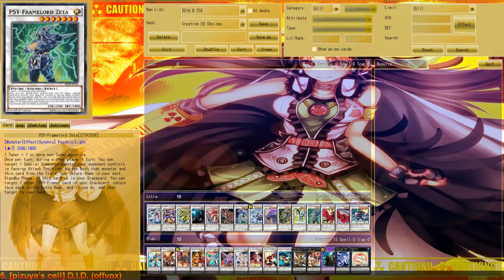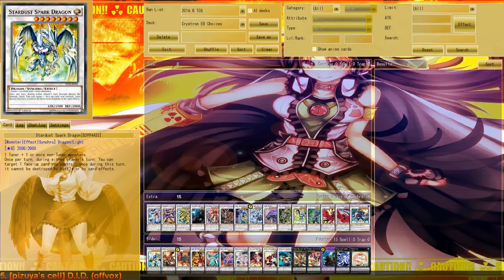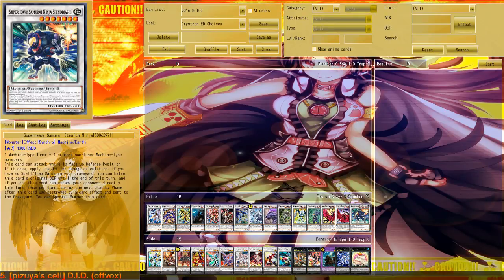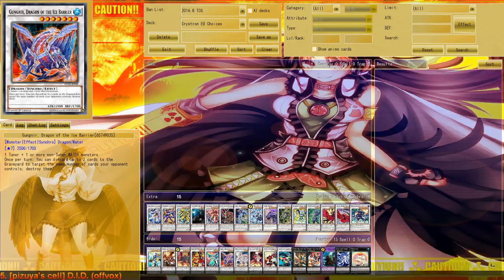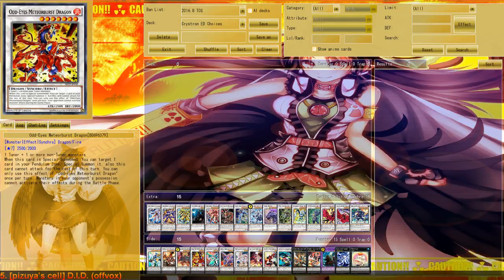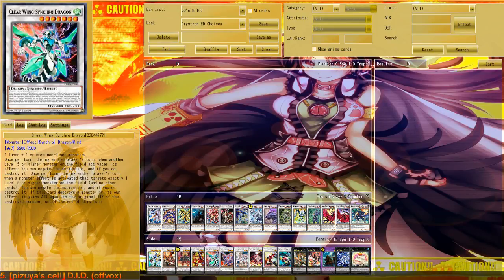Next up we've got Cipher Lord Zeta as another replacement for level 7 Synchros in general, if you cannot afford Black Rose cards, but also as a replacement for Omega if you already play Spark Dragon, so you have at least one Cyframe monster. I would less recommend Super Heavy Samurai Ninja Shinobi Yashi and Goyo Defender of the Ice Barrier — those two cards are really not that great in this deck, but are solid level 7 options if you really cannot afford anything else. For level 7, I would actually recommend Zeta, Black Rose Moonlight Dragon, Black Rose Dragon, Odd-Eyes Meteor Burst Dragon, or Clear Wing Synchro Dragon — especially Clear Wing if you don't run Crystal Wing, so you can still protect level 5 monsters from targeting effects.